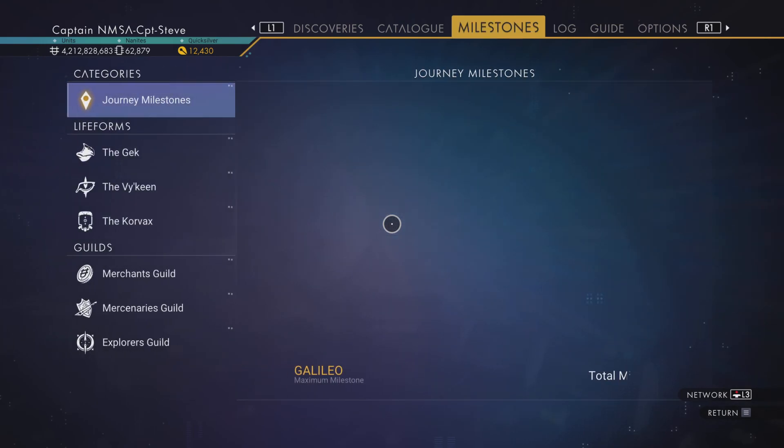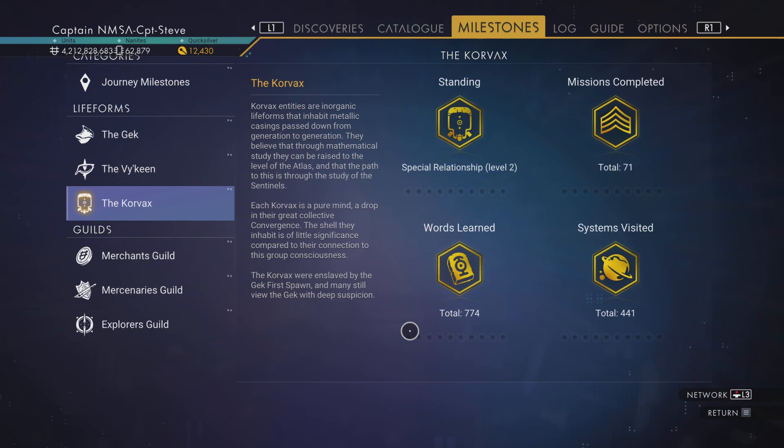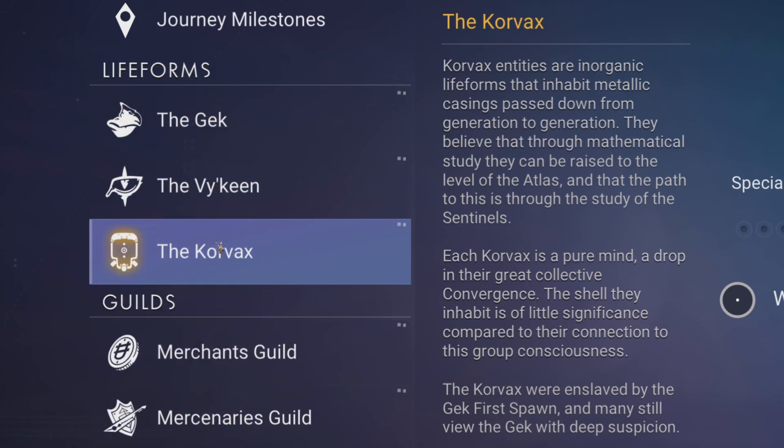Another good way of learning about the Korvax is through the in-game menu. Currently there are 774 words to be learned of the Korvax, and we gain more as patches land. The mini synopsis: the Korvax entities are inorganic life forms that inhabit metallic casings passed down from generation to generation. They believe that through mathematical study they can be raised to the level of the Atlas, and the path to this is through the study of Sentinels. Each Korvax is a pure mind — a drop in their great collective Convergence.